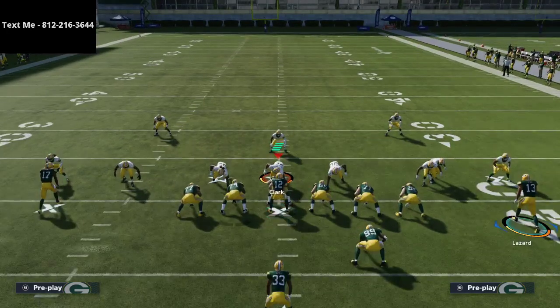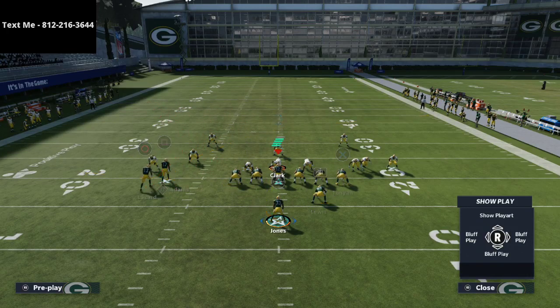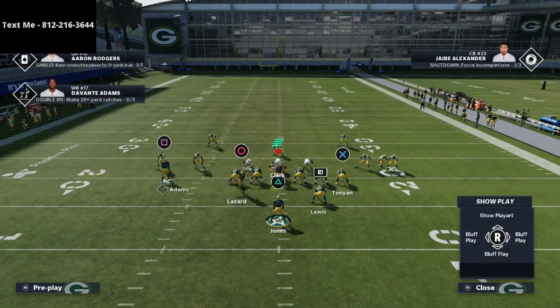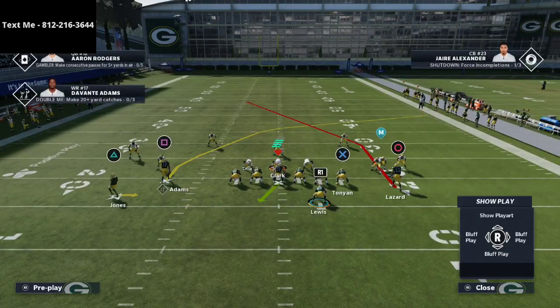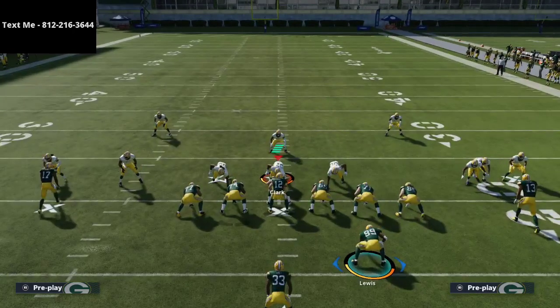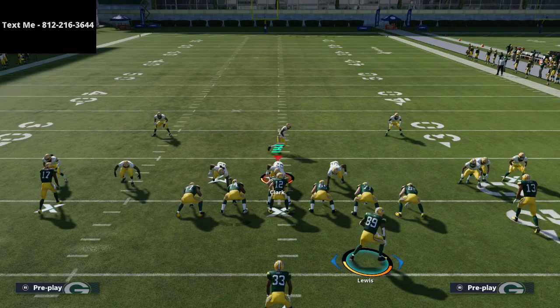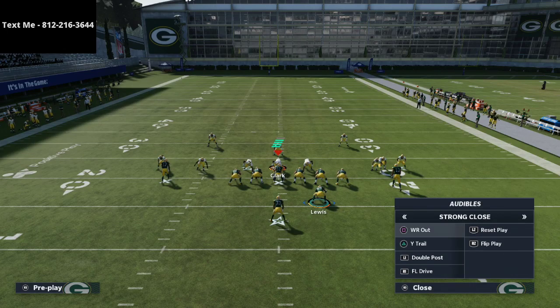One thing you might not know about strong close is that if you motion a receiver to the left side, he can only go so far. The only way to motion somebody to the outside is if you motion to the right, or you could take one of the running backs and motion them out to the outside — which most people don't do from strong close. You could also motion your fullback to the right. Part of defending a formation is understanding the tools they have at their disposal.